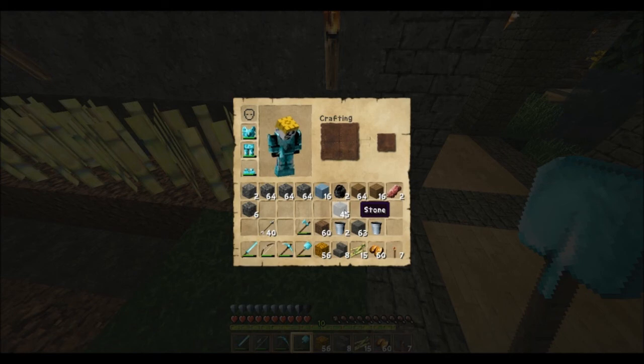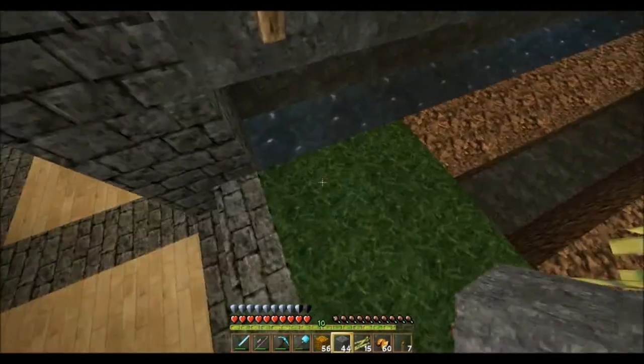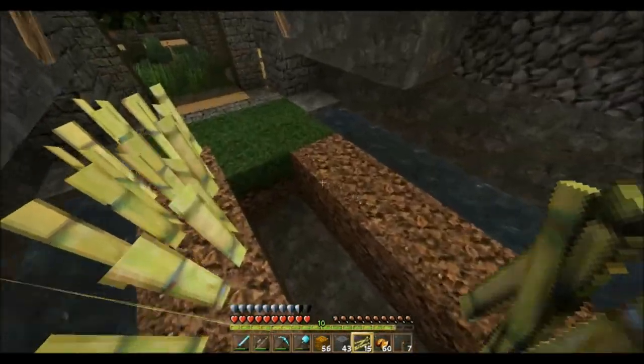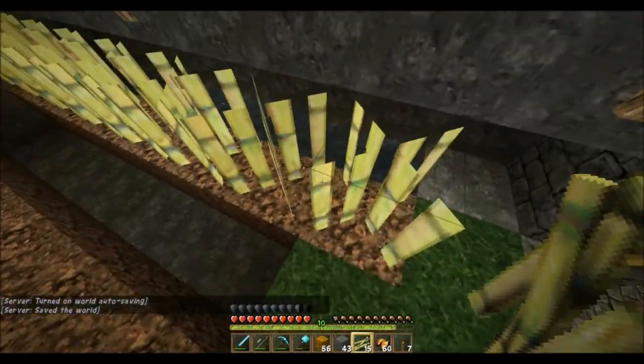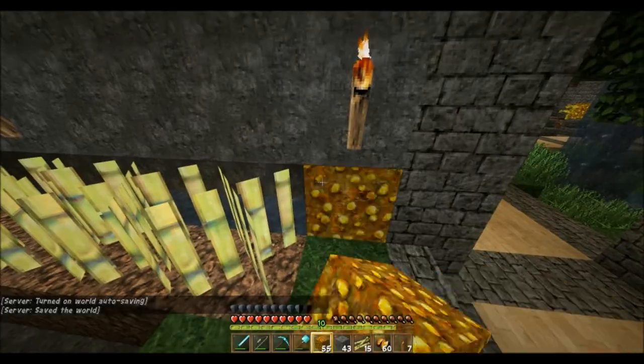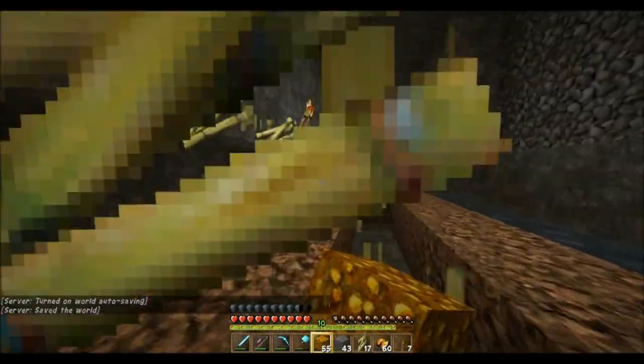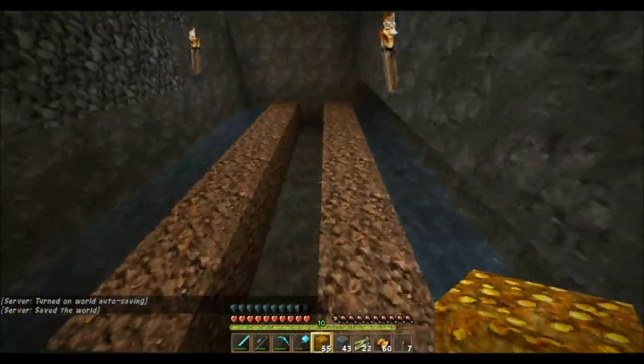I don't need the bucket anymore. Grass can still grow under cane, can't it? Is there any way to put a glowstone back there? Nope, not at all.